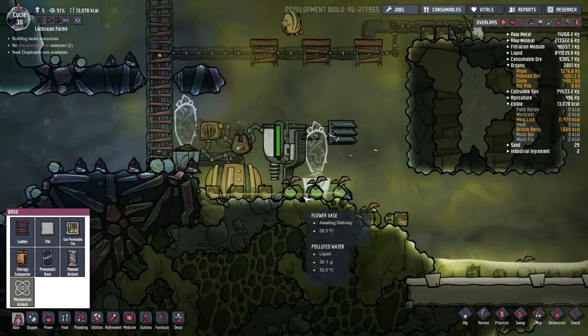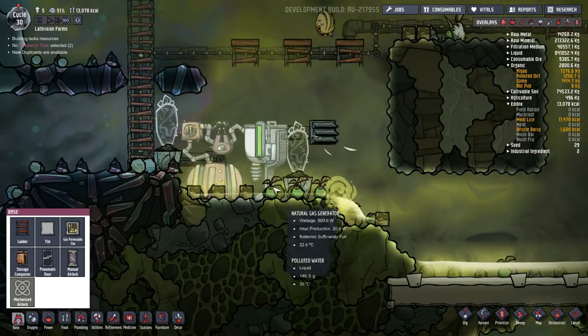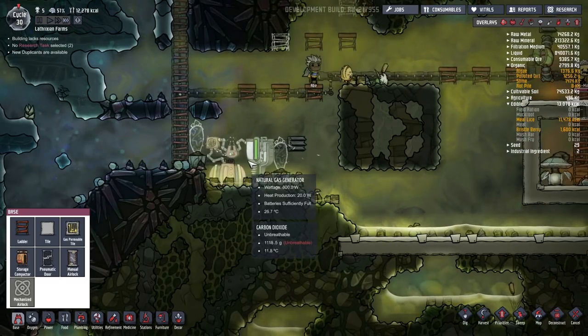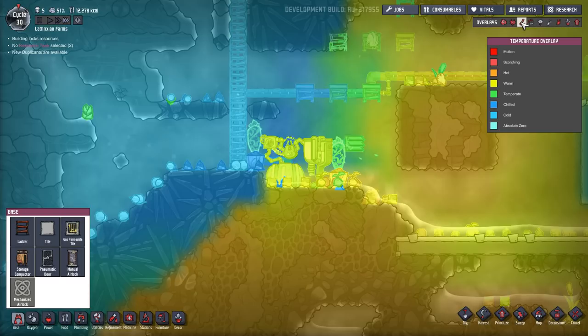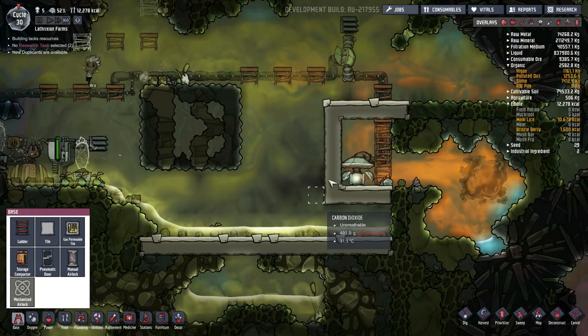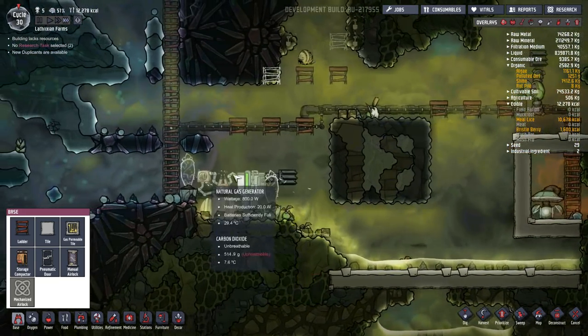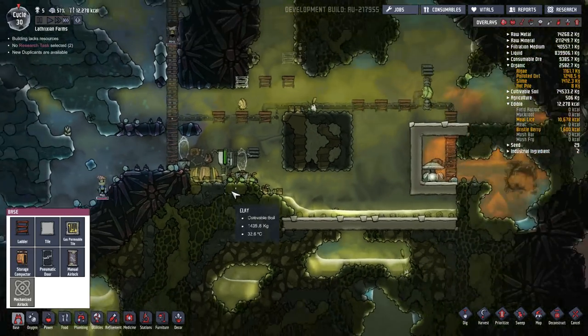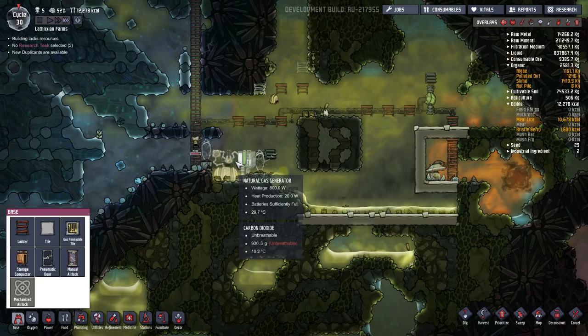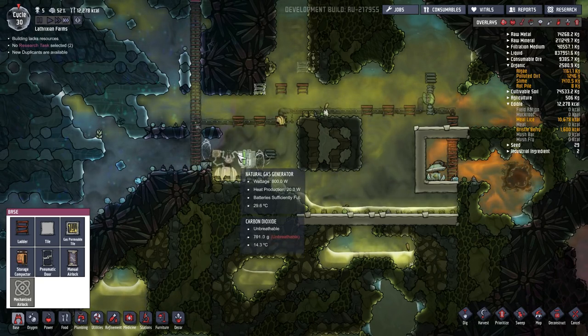Natural gas goes in, and yes, it simply dumps the water onto the floor. That's absolutely fine, although that is heating up very, very quickly. That's why I'm going to be placing some weezworts next to it as well. So now the gas will constantly simply go through. What we could do, of course, is place a switch so that we could turn this off manually, which would be fairly good.